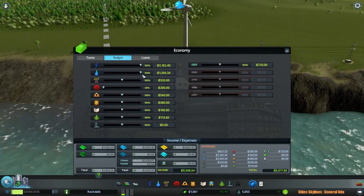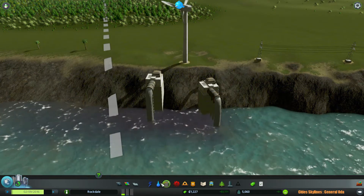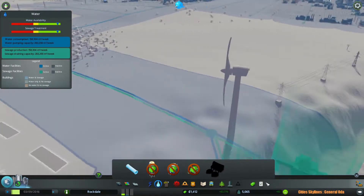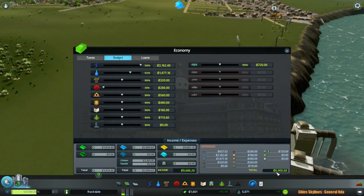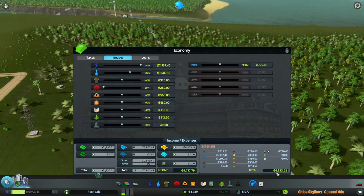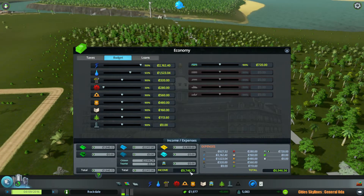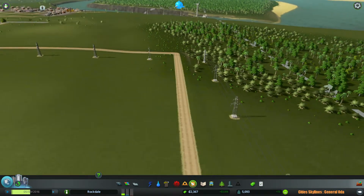I guess we can just lower this down a little bit to, let's say 120, to lower our bill. I suspect it's going to be monthly income. 9,700 is not bad. We are about 3,000 above our expenses.